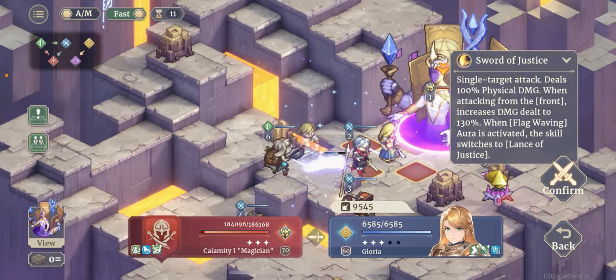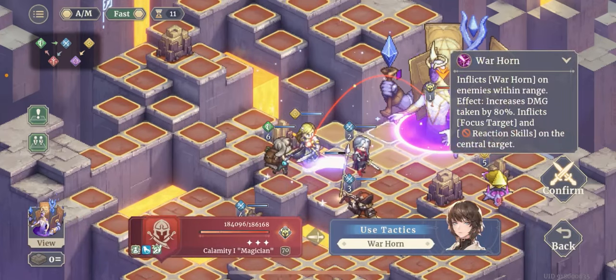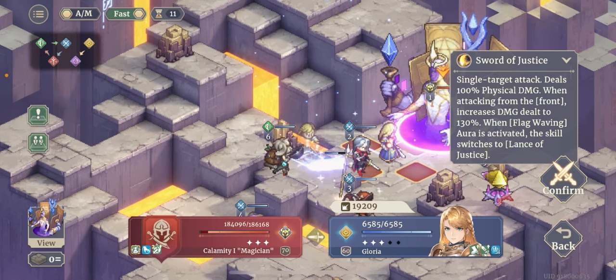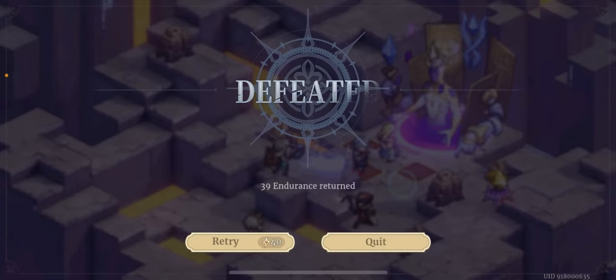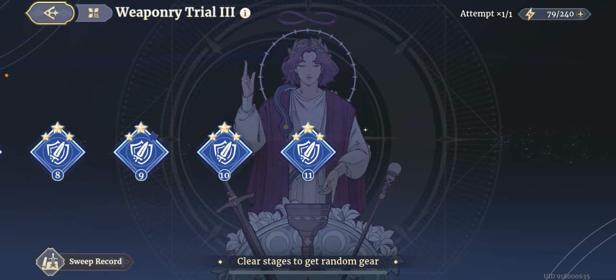And finally, we are also going to use Cocoa to increase the damage. There we go. Now the attack is 9,545. If we use this warhorn on the boss, the damage goes up to 19,209. I'm actually going to screenshot it as well, just so I remember. So: 3,910, 9,000 something, and then 19,000 something.